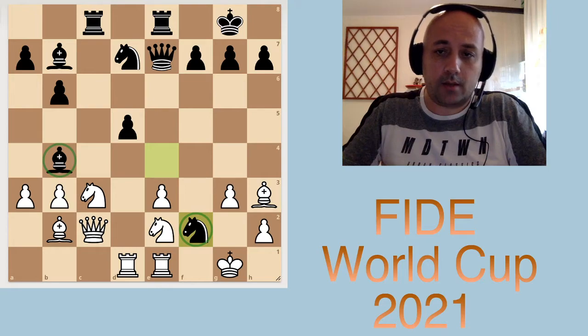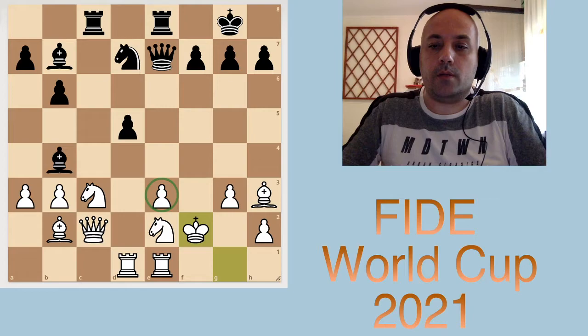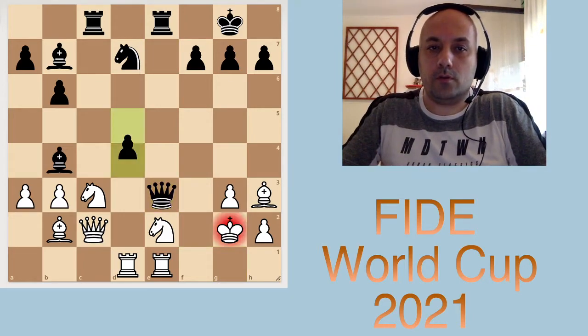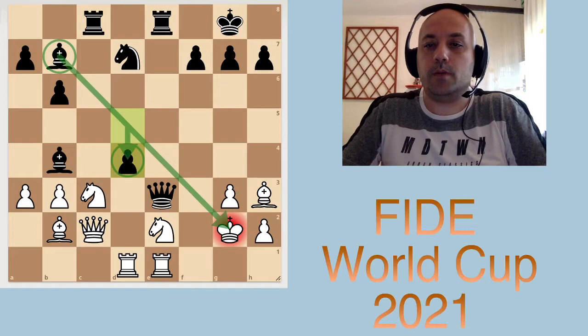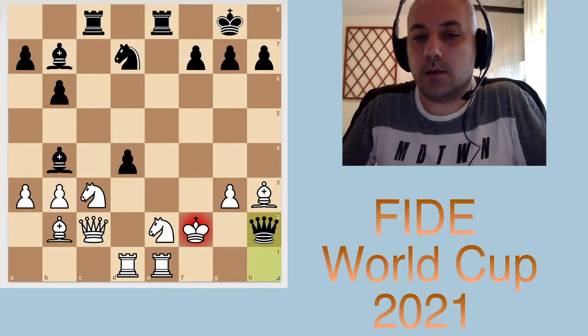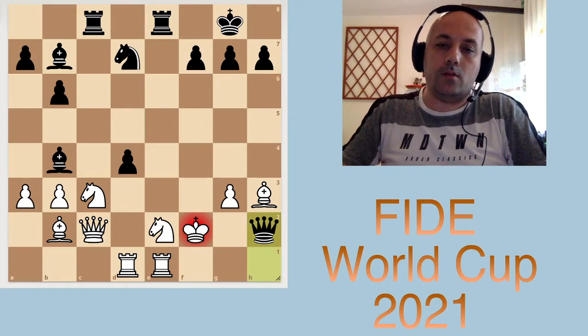If that knight is taken, we can enter through Qe3 check. Let's say Kg2 — then d4, opening the bishop with check. King f1, Qf3, Kg1, Qh1, Qf2, Qh2 check — and this is a forced checkmate in a few moves. White did not capture the knight.